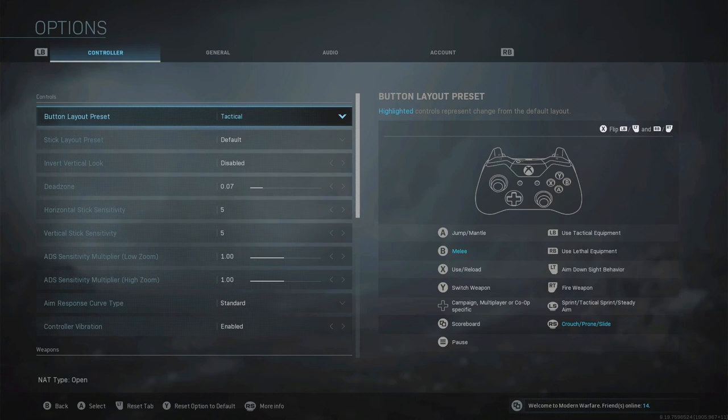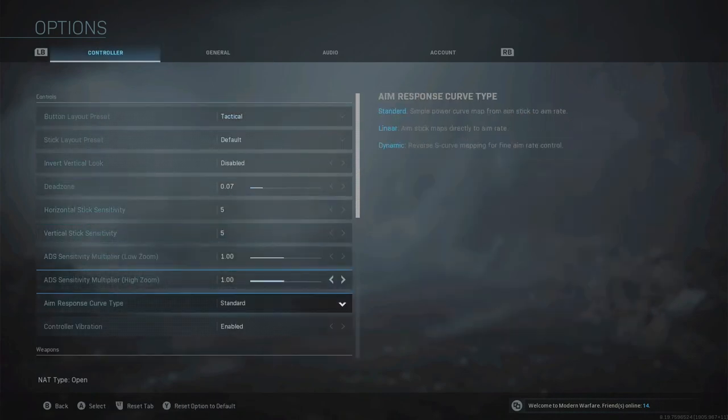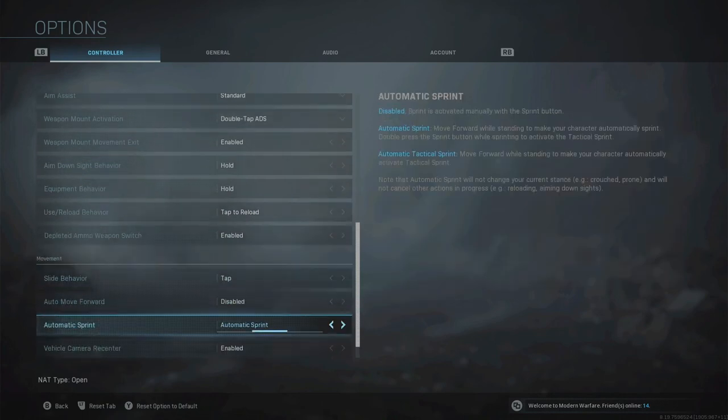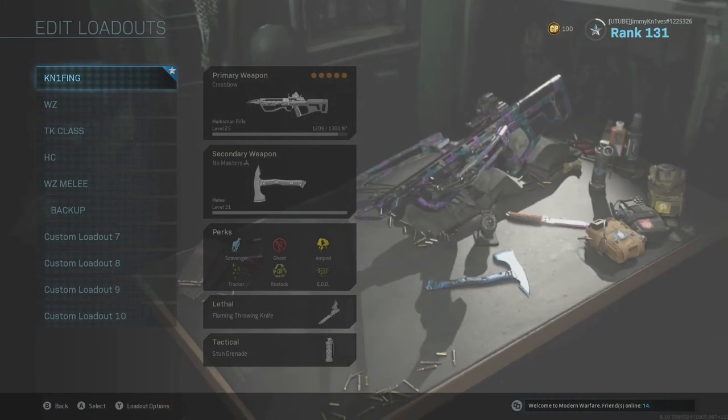Go to the movement settings and find automatic sprint. Usually it's disabled, but for melee players in multiplayer — unless you're really sneaky and don't want to run all the time — you're going to want to change it to automatic sprint. You can have automatic tactical sprint on, but I find that to be a bit too much. In Warzone, you're going to want to turn this off because you want to be more tactical and not make a lot of noise. So that's pretty much it for my controller layout and weapon layout in Call of Duty: Modern Warfare for knifing and melee.